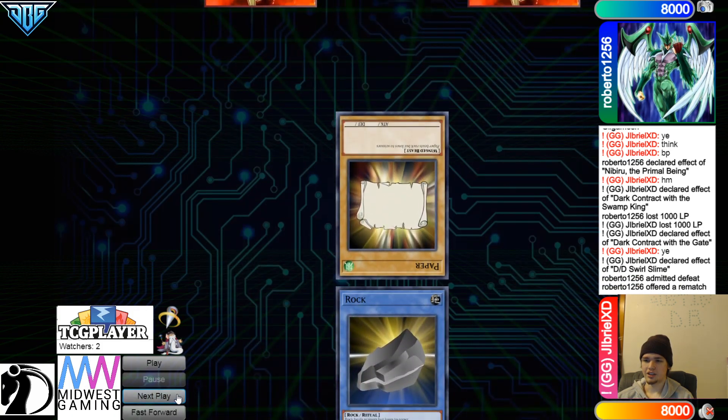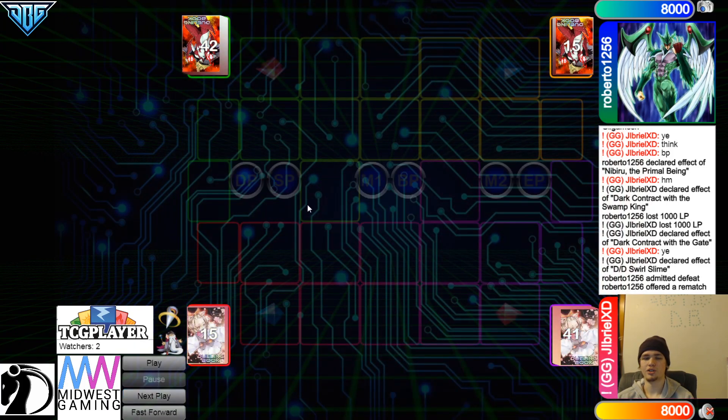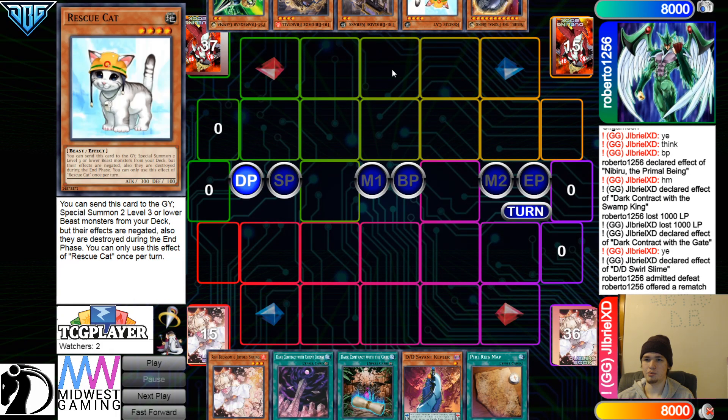Moving on into the next game — we're going to see Jib up $10. Roberto wins the Rock Paper Scissors Shoot, decides to go first. Opening hands: we have Ash, Dark Contract, Gate, Kepler, Map. They have Nib, Cat, Caress, Fractal, Gamma. They're playing the Pure Build. That makes sense — we didn't see a Bird yet, but Pure Build is definitely a build.